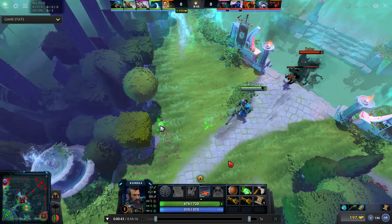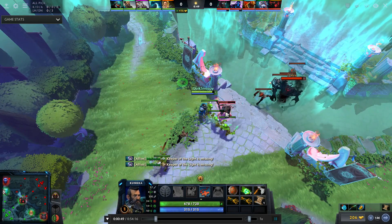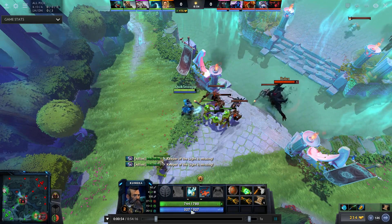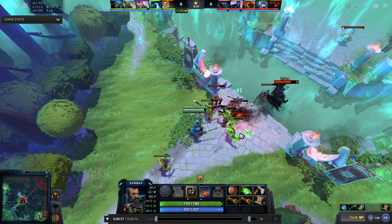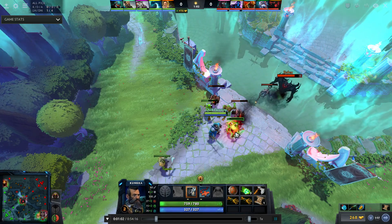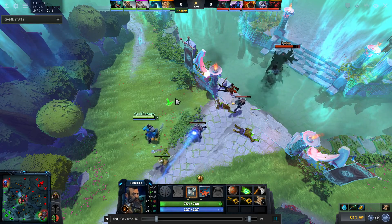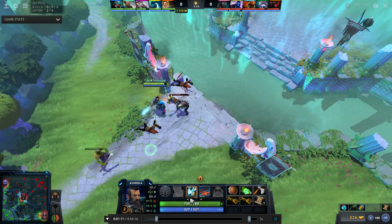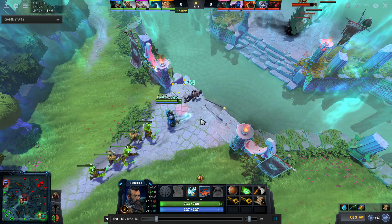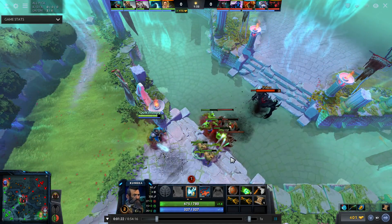Denying that range creep is really important. I still only have X Marks but I do want to get Tidebringer at level two because that'll help as a form of harass and help with last hitting and attacking Shadow Fiend. Notice how I position myself — I still deny, I have high ground advantage so he has the miss chance, and there's not a lot he can do here.